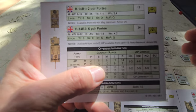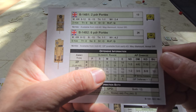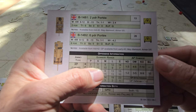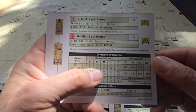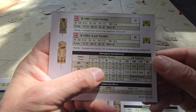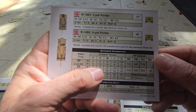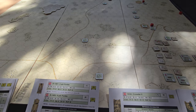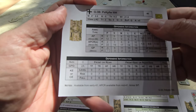The two-pounder portee gun: at short range — five to eight hexes or fewer — we've got a penetration rate of 12. That's the key number to keep in mind. Let's now look at the primary AFVs of the enemy and see how that penetration value holds up.